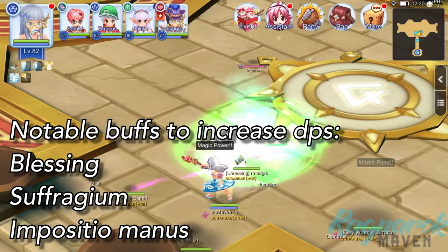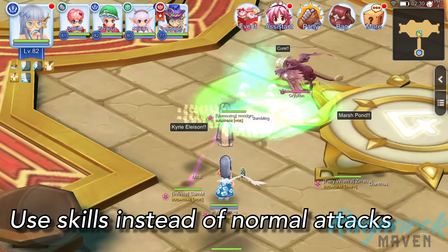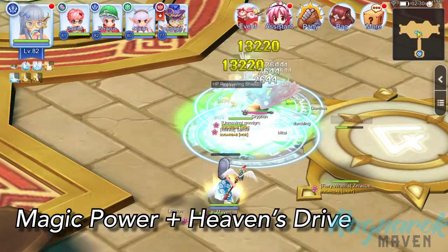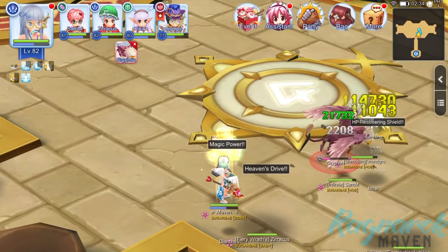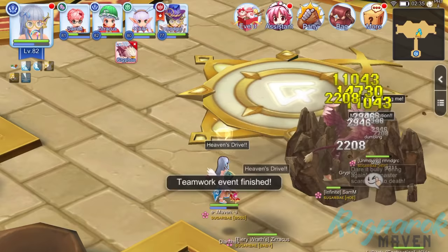For physical damage dealers, Blessing would also increase Strength and Austerity while Imposition Manus would increase attack. As a tip, don't use normal attacks — spam skills instead. Since the Gryphon is a Wind Element, the High Wizards were casting Heaven's Drive to counter. Also, Magic Power would be a useful buff to increase the magic damage dealt. In this case, all-star Champion and Tank were dealing damage in order to give the highest damage per second for the whole team. For our successful run, we were able to slay the Gryphon in 1 minute and 25 seconds, which is just 5 seconds shy of the Gryphon's health regen.